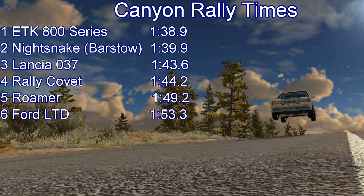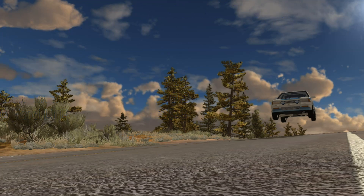The Night Snake goes fastest of today's cars at 139.9 seconds - pretty good going for a rear-wheel drive muscle car down a rally course. The 800 series, a massively powerful four-wheel drive estate car, is only a second down the road. The Roamer fared better than expected too - it didn't fall over anywhere near as much as I was hoping. Its time of 149.2 is down on the rally cars, as it has the suspension to deal with the course but not the power. The Ford is at the bottom with 153.3 - the very poor brakes are what let that car down massively, though the suspension dealt relatively well with the course all things considered.